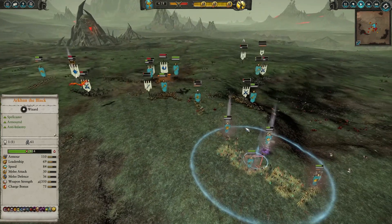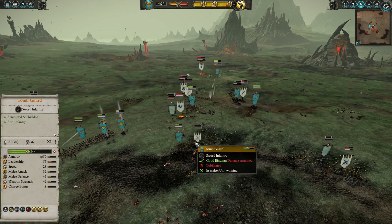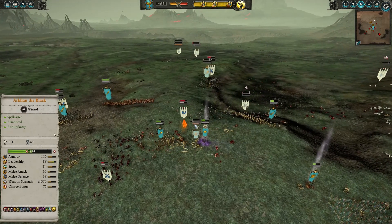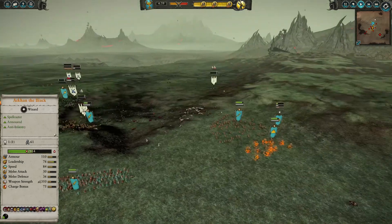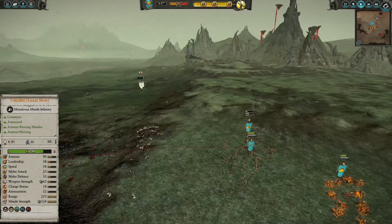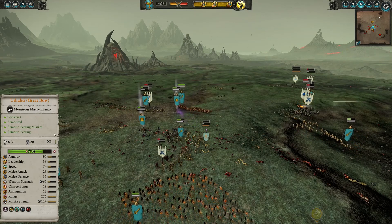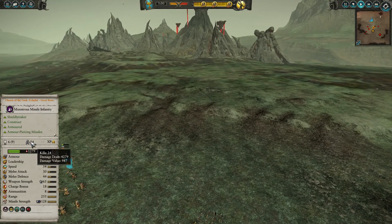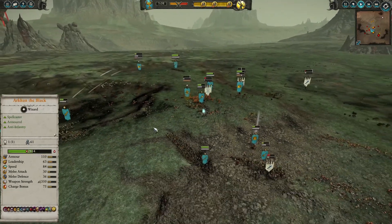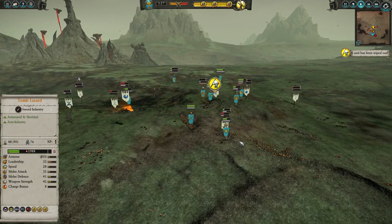For some reason my Tomb Prince doesn't get netted down, which is interesting. What's remaining for my opponent: some Rangers being dealt with. I need to get rid of these Phoenixes — they're causing a lot of problems but they're just too fast. I think I was able to free my Ushabti: one has six models, the other eight — still some ammo remaining. Their damage value is around 1300, which is really nice; they've already paid for themselves.